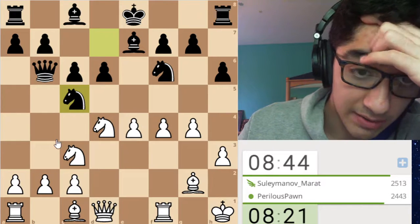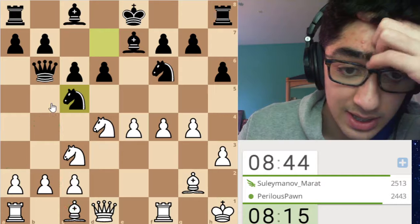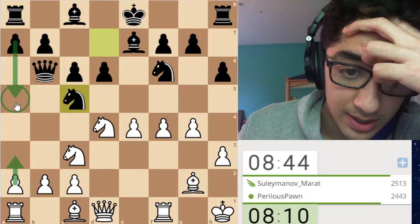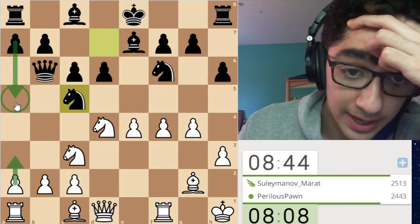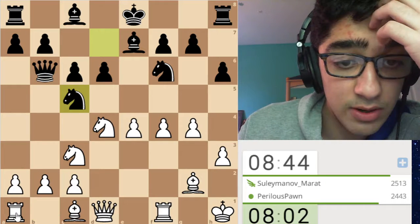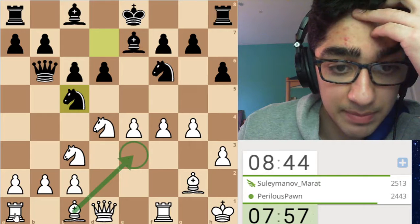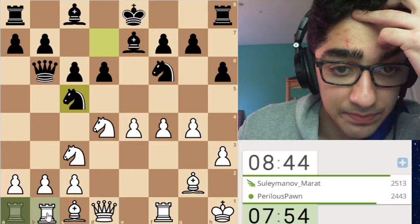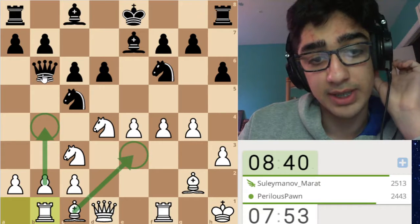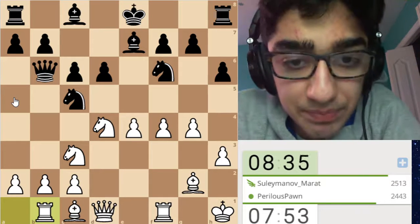I think the safest course of action here is to go a3, which threatens b4, which my opponent should pretty much not allow, because then all my pieces are great. And my opponent would play a5, but I'm not sure how bad a5 is as a move. I could go rook b1 right now to threaten b4, and also allow my bishop to develop. Yeah, I'm going to go for rook b1. The idea is to play b4, and the other idea is to go bishop b3, because now my pawn is defended. I could have gone a3, but after a5, I don't really see what I'm doing.